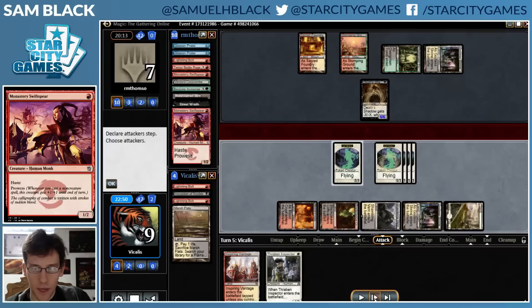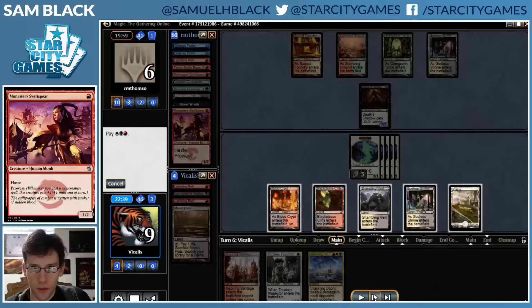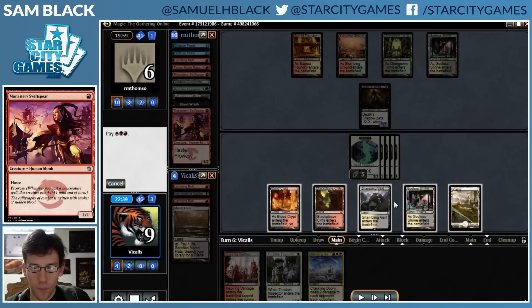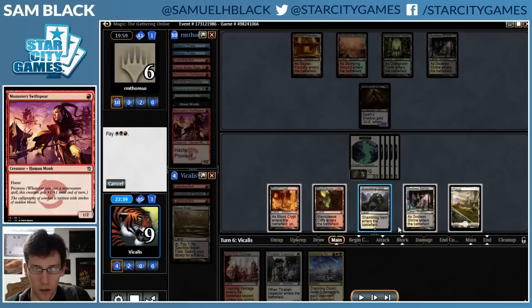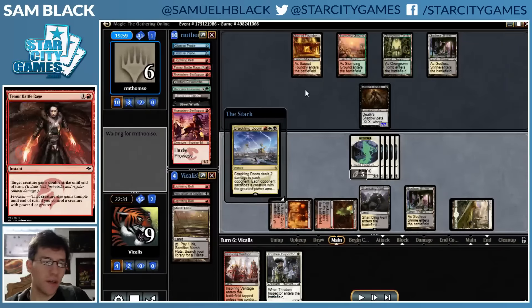I make the attack. My opponent falls to 6 and doesn't attack because I have 5 Spirits - not enough to kill them directly - but I have a Shambling Vent, so if that gets through my opponent is dead. I draw a Crackling Doom, which incidentally means I could have played around Battle Rage. But Crackling Doom is actually one of very few outs to Death's Shadow - just two Crackling Dooms, one Liliana, three Path to Exiles. And Shambling Vent can keep Death's Shadow tapped after it attacks.